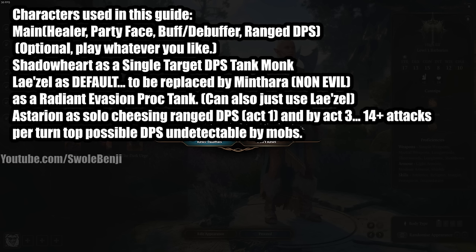Astarion is the most broken, overpowered, absolutely ridiculous character. Through certain story choices you can make Astarion the best at anything in this game — if you want to play a story character, play Astarion. Not having Astarion in your party is a massive DPS loss and makes the game a lot harder. He's going to be used to cheese solo events and clear entire camps that don't force combat.